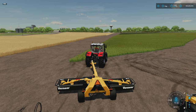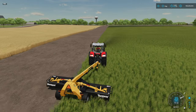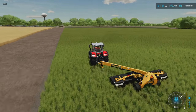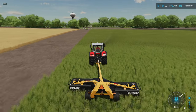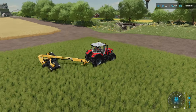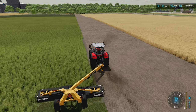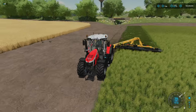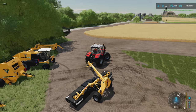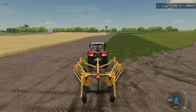First up is the mower. Open it up and it has a great animation, really good sound, and it kicks out to the right by default. You have full individual movement control over how far out it extends — way out, right behind you, or anywhere in between. A great feature is that you can hire a worker no matter what angle it's set at, and the worker will do the entire job at that angle. To fold it back up, just click fold — it recenters itself and folds up nice and easy.